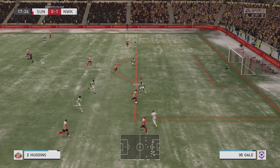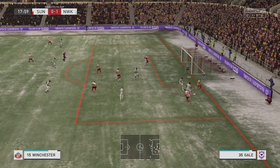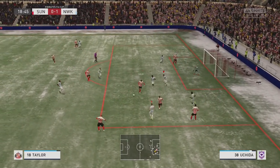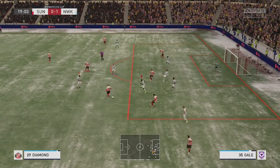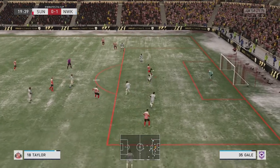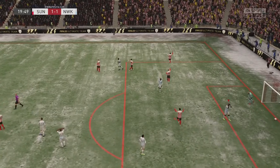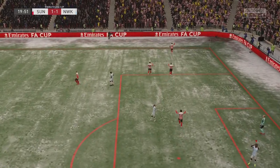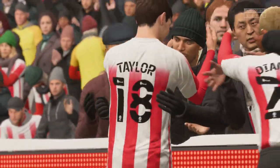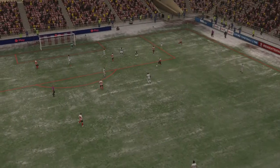Huggins gets it back and levels into our area, Gale beaten but got back in. Diamond on the edge of the box gives it to Huggins, and Taylor hits it - what a strike! That ball looked absolutely fizzed in to him and he somehow got the accuracy on that strike to beat Zikonski and level the game after 19 minutes. A stunning strike from the Sunderland man.